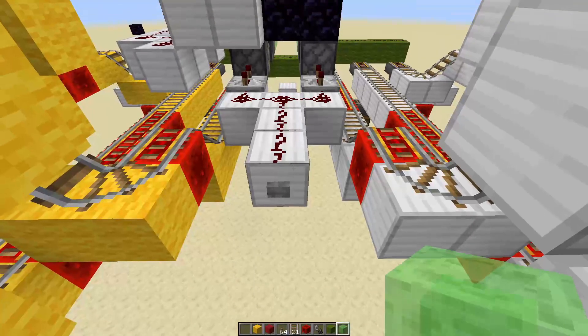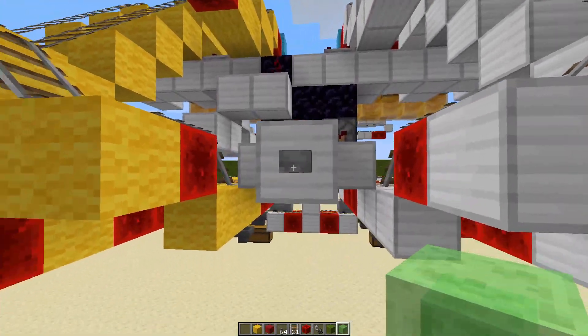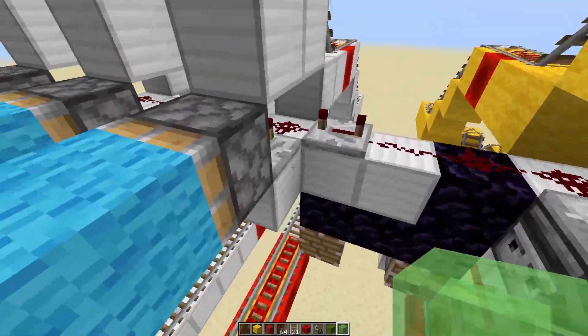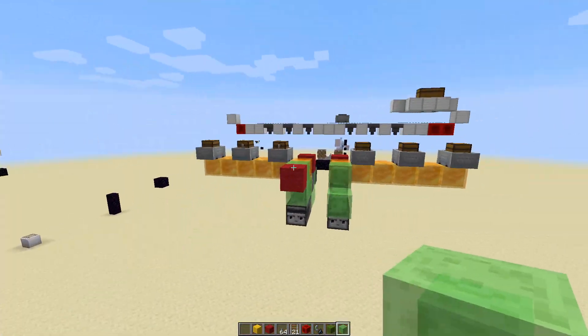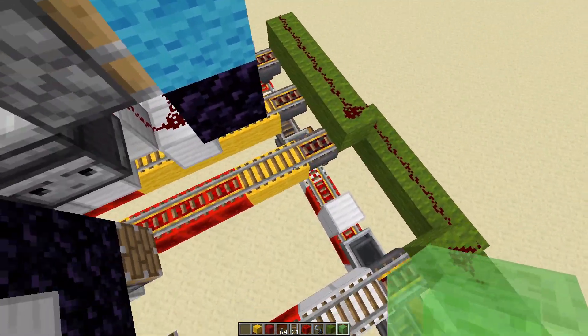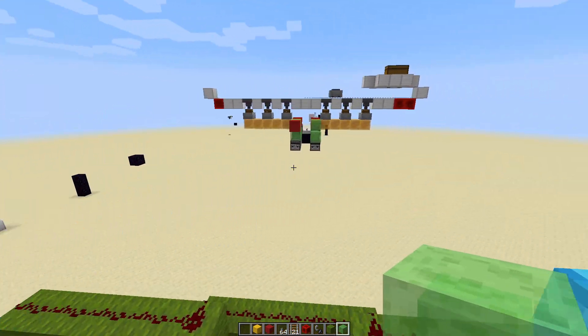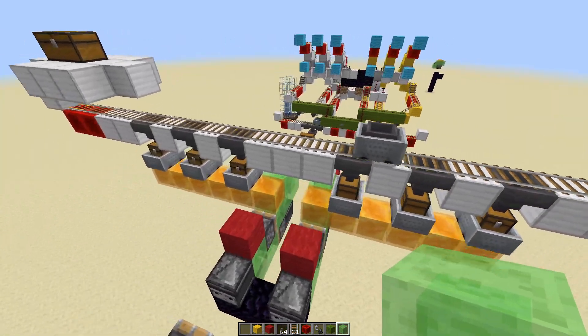Right after that you press this button for the flying machine and it gets sent on its way. I put repeaters over here so the things that push the minecarts into those hoppers don't push them off the flying machine — so I added a little delay there.